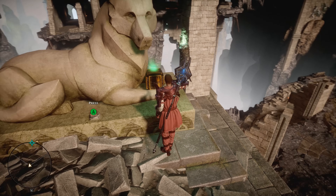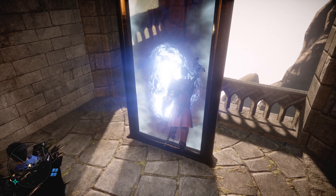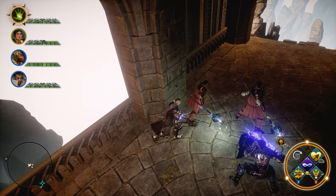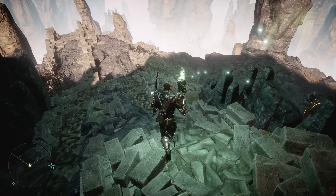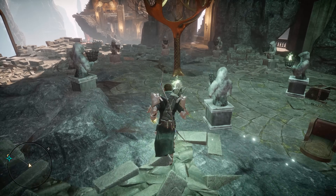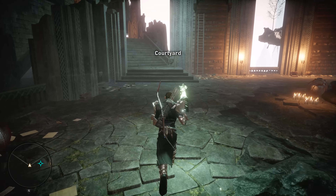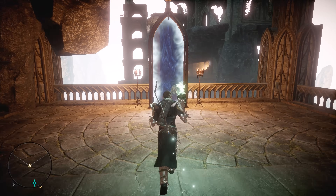Now we're going to switch back to somebody down by the mirror and head back through it, because there's another area with more loot. We're switching back to Vivienne — have her drop the torch and give it to our rogue. We drop back down here, and you can see that Veilfire brazier is still lit. It's good to know that it doesn't go out once you relight it. Now that we're back in the main library area, we're heading across to the other alluvian mirror.